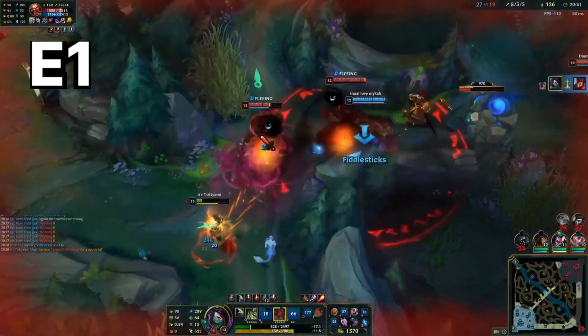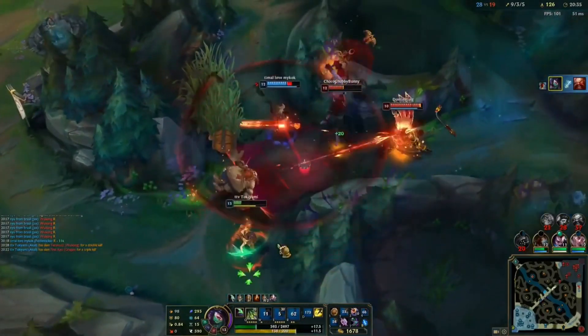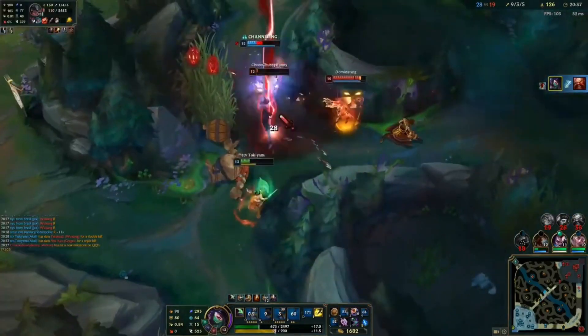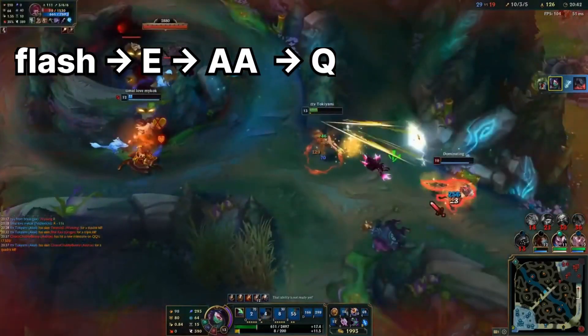We wait a little for our Qudons, and then E1, Q, Auto-E2, and then Auto-Q, Auto-Q again, and then Flash-E, and then Auto-Q.